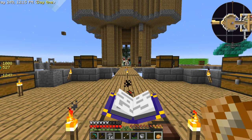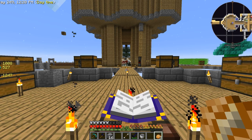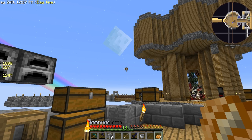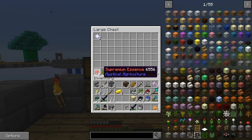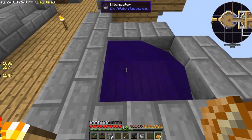Hey guys, welcome back to Data Plays. This is episode 27 of Sky Factory 3. So last episode we finally killed the wither. I've killed two more since then, and I've got six of those red things now - they're really expensive.